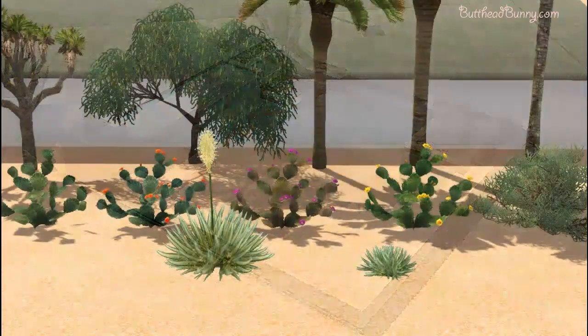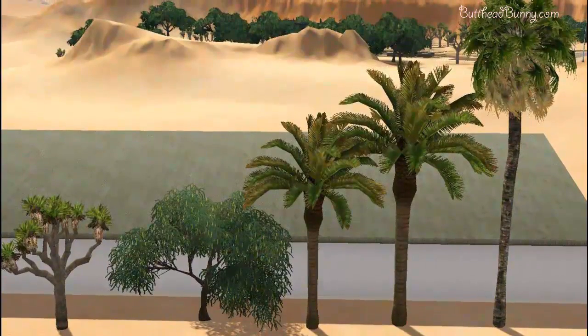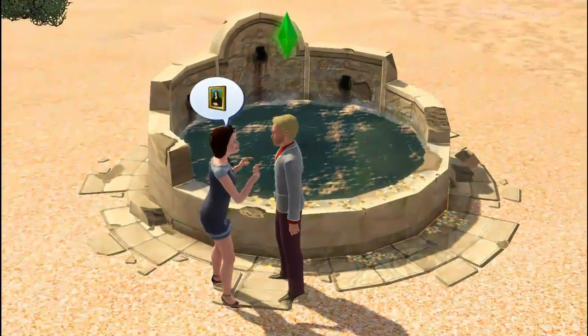Now we're going to move on to the plants. I didn't feel like focusing too much on the plants because, you know, plants are meh. But over here we have the stuff that comes with the Lucky Simoleon Casino. That thing actually lights up at night — the thing with the octopus on it. And then there's a fountain with those dancing people. And then we have the Wishing Well, and I'm going to show you everything that they can do.